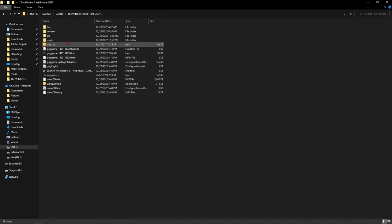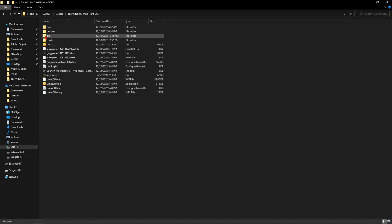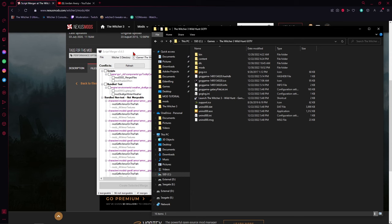If the mods folder isn't created automatically, just right-click, go to New, then Folder, and create a new folder called 'mods.' The main folders you'll be adding mods to are: the mods folder, the dlc folder, and occasionally the bin folder. So when you install a mod, don't always assume it only goes into the mods folder.